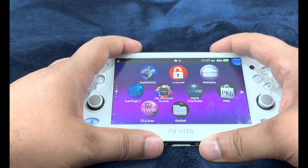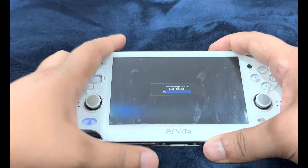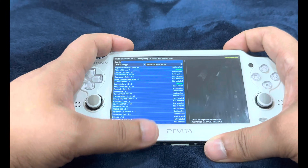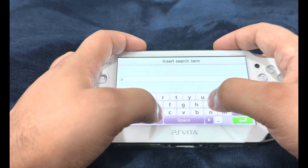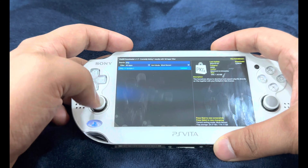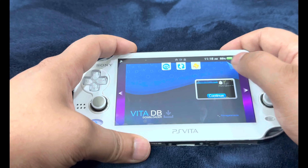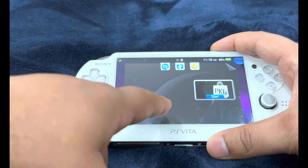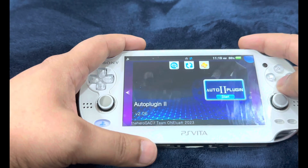Alternatively, if you want to do it through the PlayStation Vita itself, you can use VitaDB Downloader. If you don't have it, I'll post the link to the VPK in the description. Run the application, go into Search, and type in PKGJ. You'll see the latest version, which is version 0.56 beta. Even if it says updated on screen, press X and update it one more time just to make sure, then restart your PlayStation Vita.